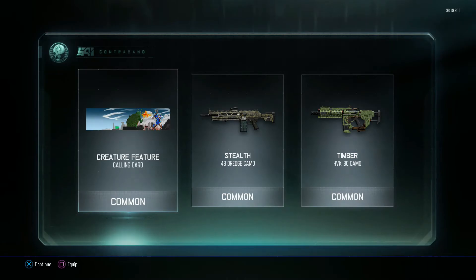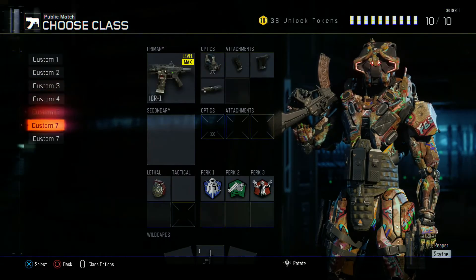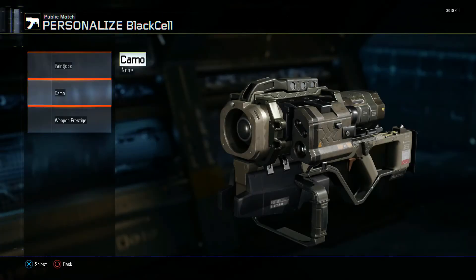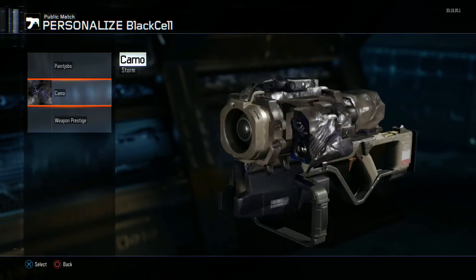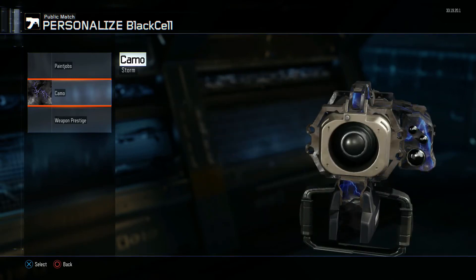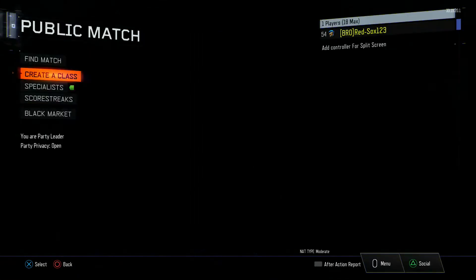Actually, I'll just show it right now — black sail. Look at that, it's freaking sweet! Imagine that on an actual weapon — it looks even better. It looks pretty crappy on this honestly, but alright, back to supply drops.